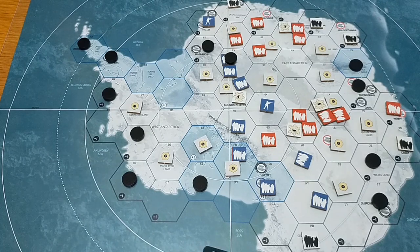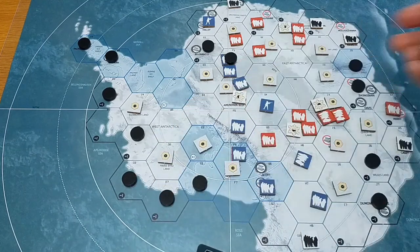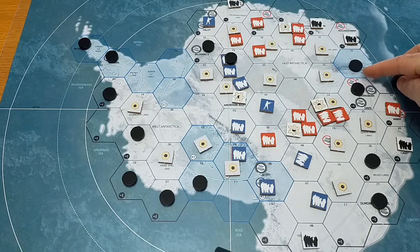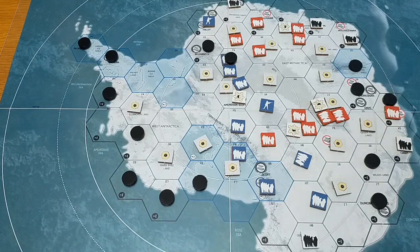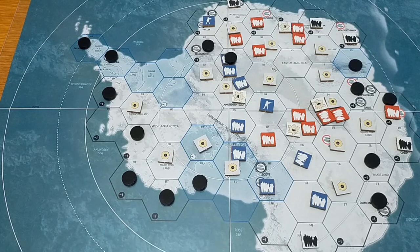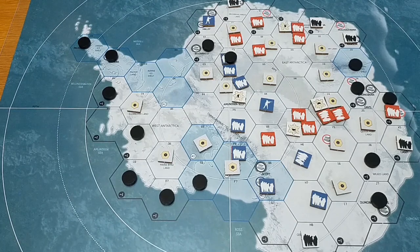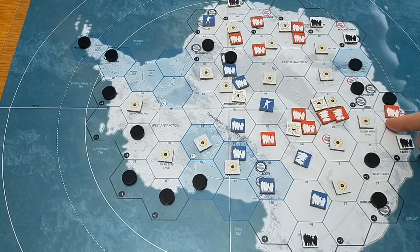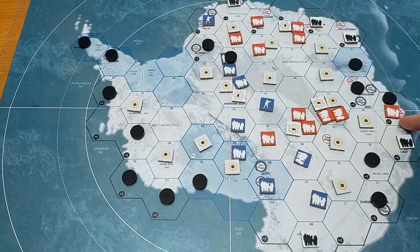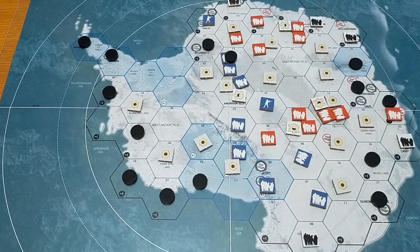Coming up, we have C6 which is again occupied already, so we move to the next nearest one: J4. The nearest hex is going to be there. The controlling player gets to choose when there is a choice, but it still has to be the nearest one. And if you can choose an empty hex, you have to choose an empty hex. So really that's one of those two. In the spirit of the game and the radiation moving in from the coastline, we're going to place the dirty hex there, even though I am the Russian player.